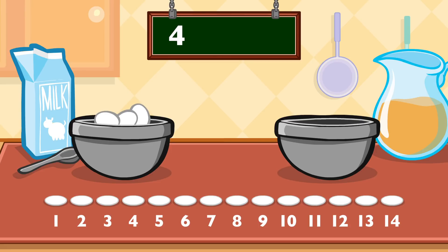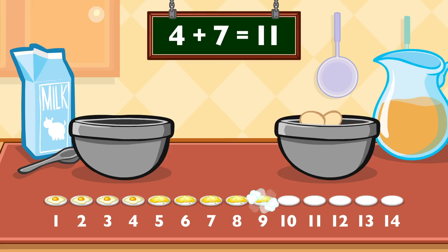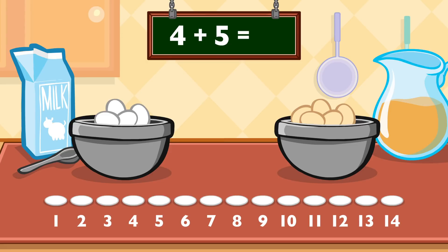Four plus seven equals eleven. Four plus seven equals eleven. Four plus five equals nine. Four plus five equals nine.